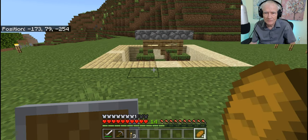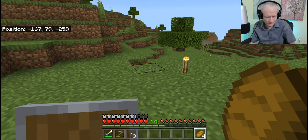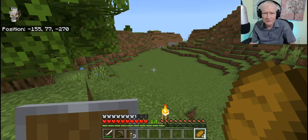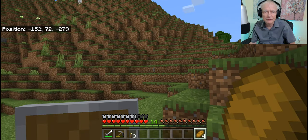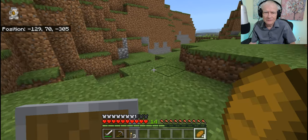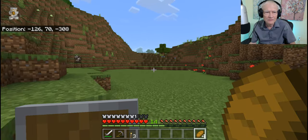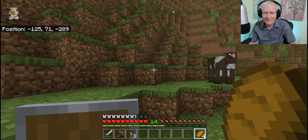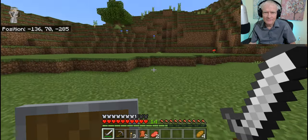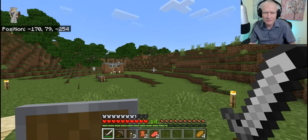I'll mosey on back over here to the bunker. You can't find any animals now — they're usually all around here, moving and cackling. Now there's not a single one to be found. Calling all animals — needed volunteers. There's never one around when you need one. Oh, there we are. I'm really glad I ran into you. And that's, I think that's all the food we're going to need to get through the upcoming battle next week.